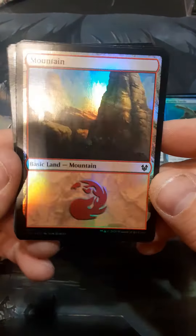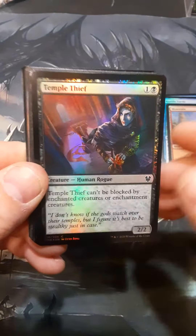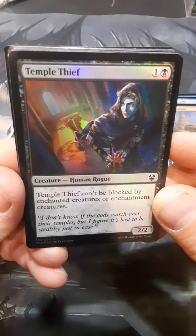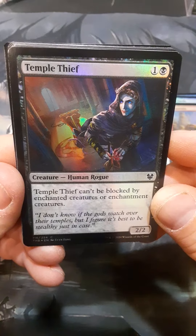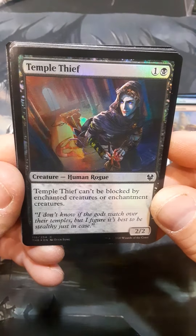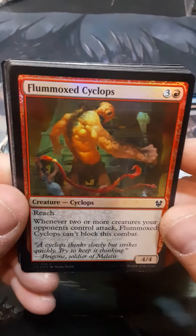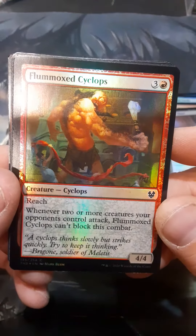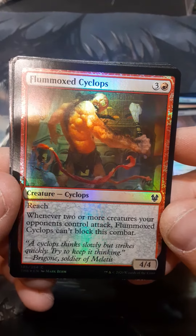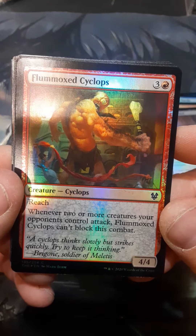We have a land — a mountain, a shiny mountain, but not a full art. Temple Thief — can't be blocked by enchanted creatures or enchantment creatures, okay fair enough. Flummoxed Cyclops — reach; whenever two or more creatures your opponent controls attacks, Flummoxed Cyclops can't block this combat.